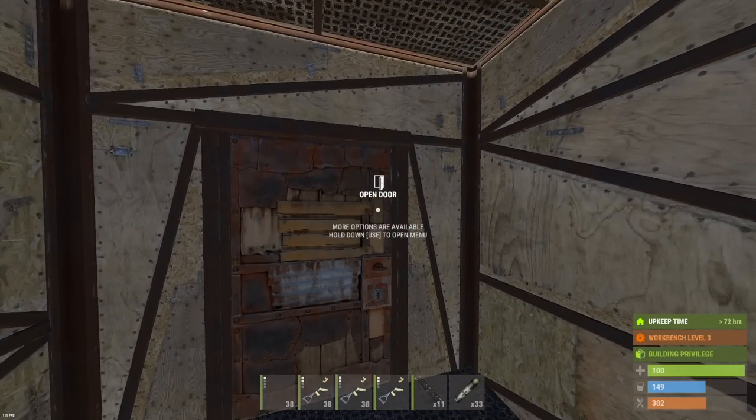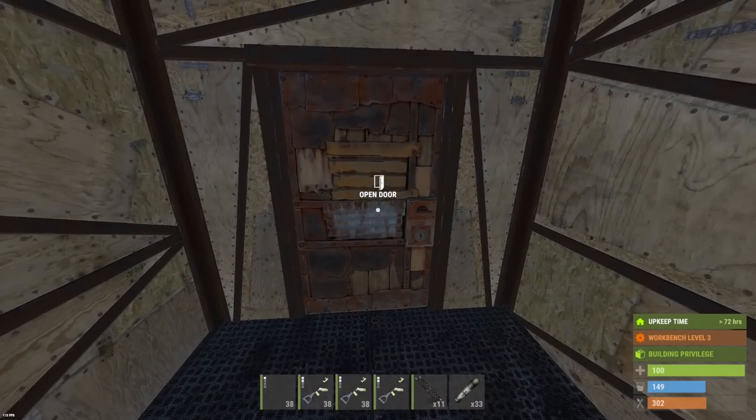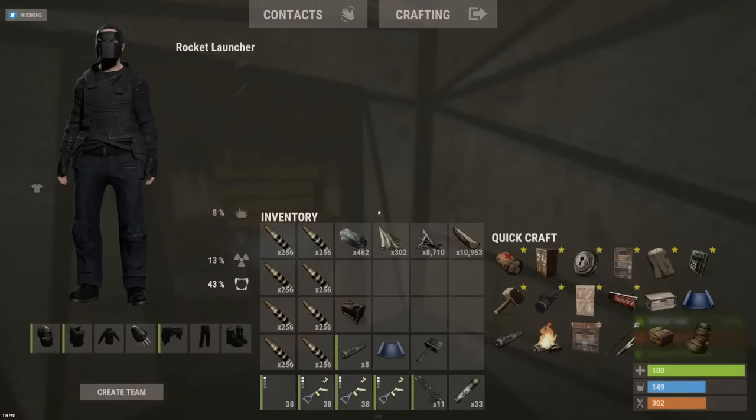Hey guys we're back with some more raids today. The server has wiped, this is going to be the first raid of the wipe for me. Hoping to get lucky, for that reason we are using xplow ammo and silencers as to not get countered and lose stuff. We've got around 2,000 xplow ammo to use here.